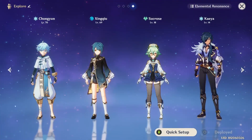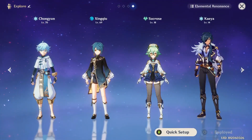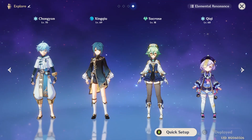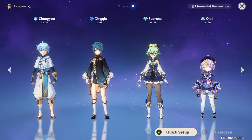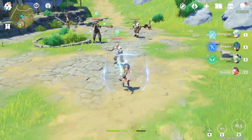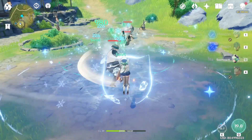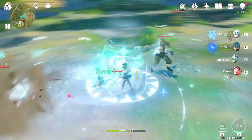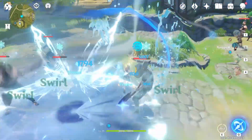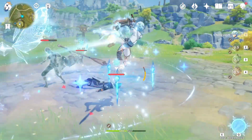Before Diona, there were two cryo choices: Kaeya, which is good but you don't have a healer; or Qiqi, you have a healer but the cryo application is a little bit awkward. Now you have Diona, who can apply cryo from range. So with this, the rotation is perfect for both Xingqiu's ultimate and Chongyun's field. The rotation goes: Diona first, then Sucrose, then Xingqiu, then Chongyun.